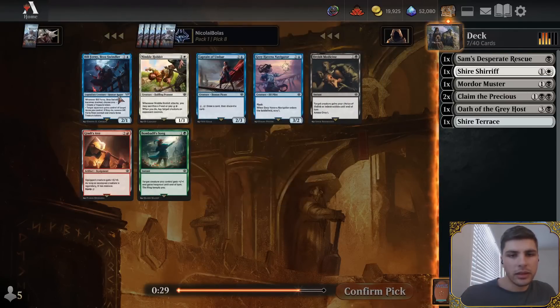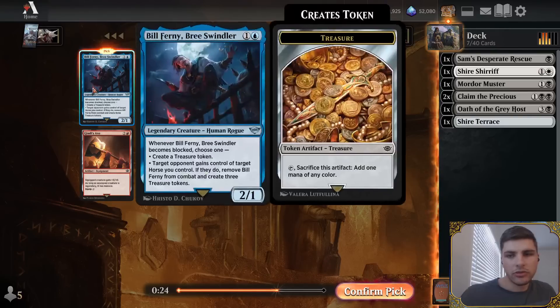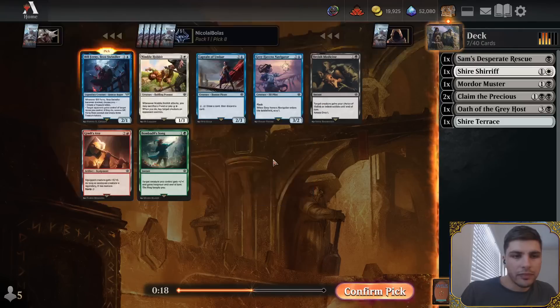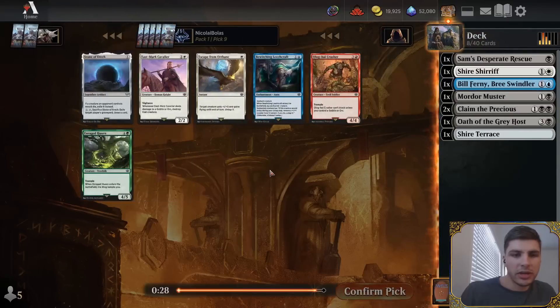Now we see some blue cards. Bill Fernie's okay — just a two-drop that gets a Treasure Token is fine, I think. Orcish Medicine is not a card I love — not my idea of a good time. I'm going to take Bill Fernie. Just a two-drop, and legendary can matter.